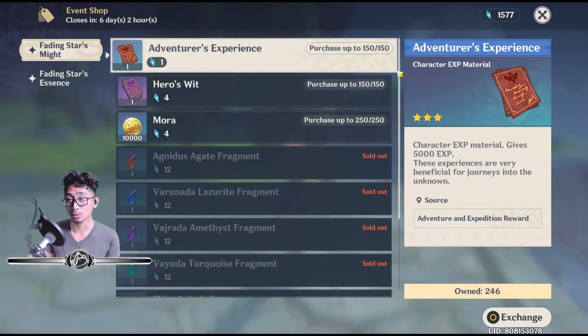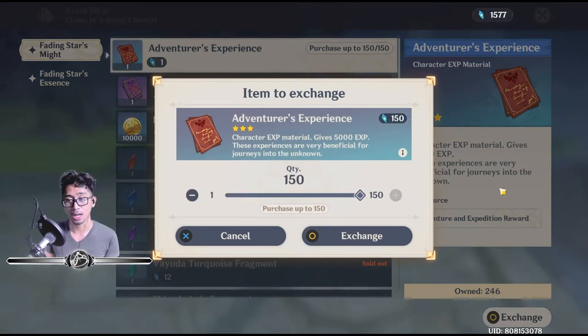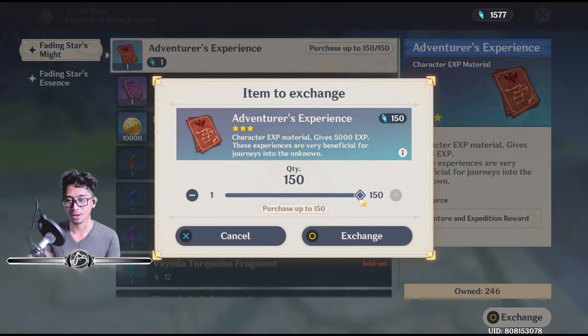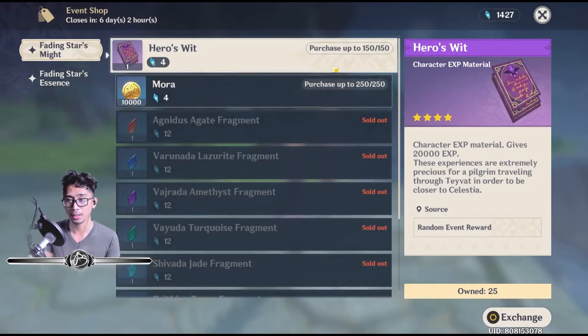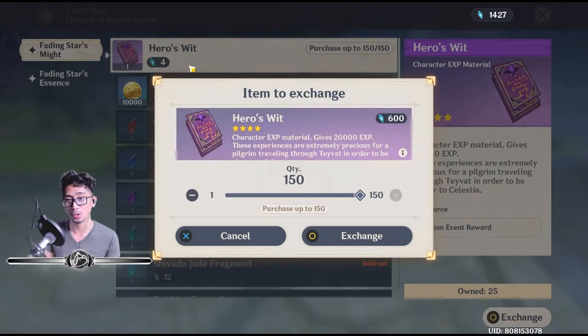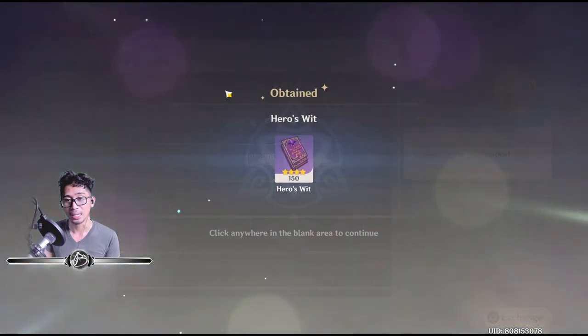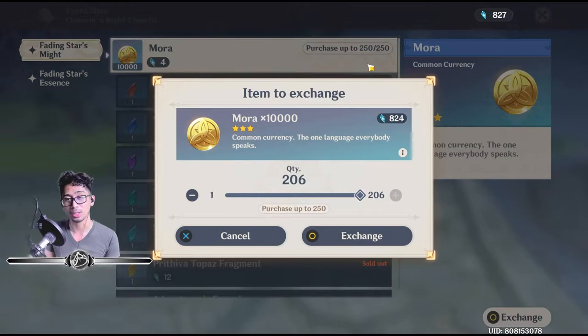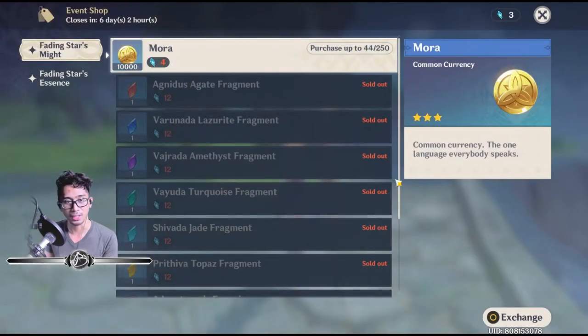And then you have your Adventurer's Experience — this is really good because they're one per pop and you get 150 of them. That's a lot of Adventurer's Experience, definitely worth getting to level up your characters to hopefully reach 90. And then Hero's Wit — this is the good stuff. They cost four Mites each but you get 150 of them as well. That's 600 total, and we're definitely going to buy that out. And then for Mora, it's technically 10,000 times 250.